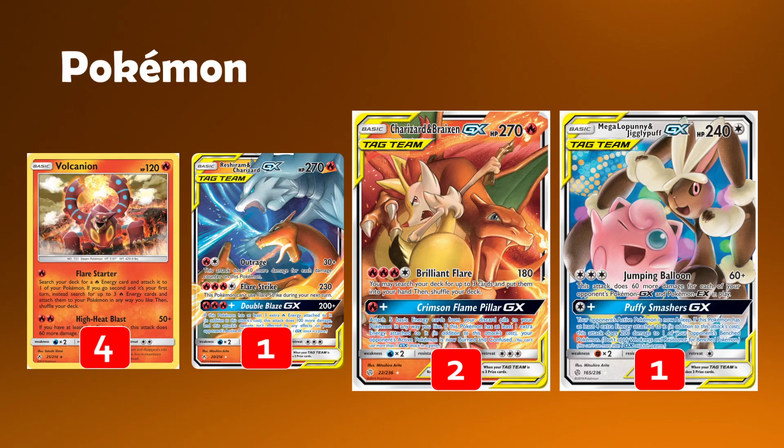We don't have many better GX attacks other than Double Blaze, so we may as well just use Crimson Flame Pillar to get rolling quickly. Or you may end up using it late game if the opponent gets a surprise knockout on a Charizard Braxien when you're not ready. You can do the handlock combo — go for the Reset Stamp and all our disruption supporters at once, then go for Crimson Flame Pillar. Even if we're not doing damage that turn, we're setting up our Brilliant Flare for the following turns. It's a really, really nice and underrated GX attack.